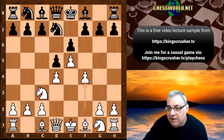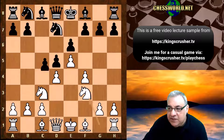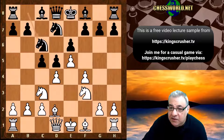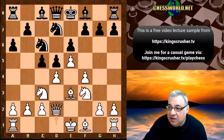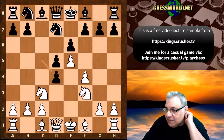The Steinitz variation is very interesting. We see here Nf3, cxd4 — so this is releasing the central tension. Maybe Nc6 is to be preferred. This position has been seen in a lot of games and it should be about even. So cxd4 is quite a commitment — it releases some of the central tension.